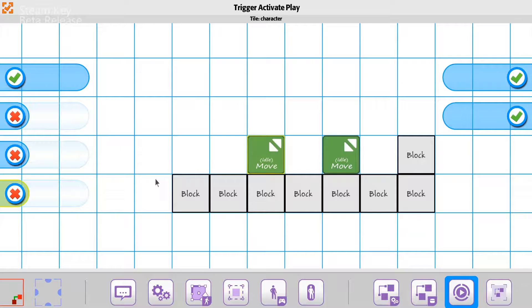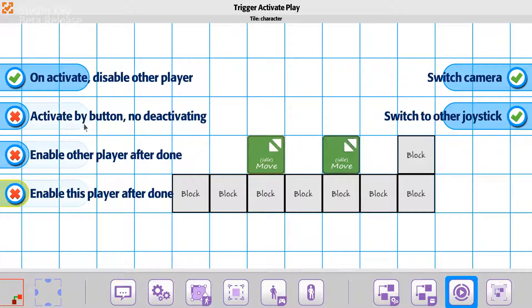When you go to that, you're going to have an option that is activate by button and no deactivating. Meaning that if I go over to the player and I touch the player and then activate him, he can go do stuff and you can't deactivate by pushing the button. But if you have it turned off, that means you can actually push the button and it'll go back to the other player.